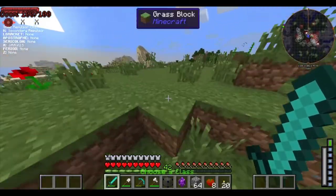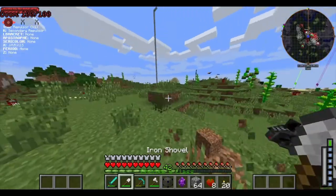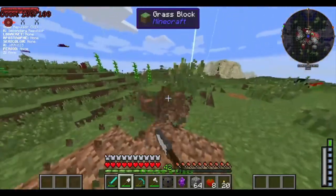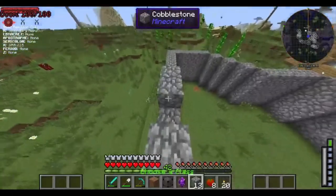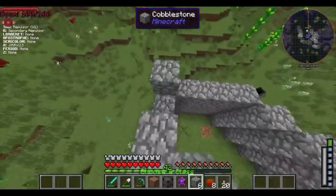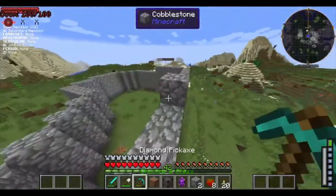Alright, so first we gotta pick out a flat area here. This should be fine. We are going to just build our slime farm right on top of here. And that should do it for our cobblestone — this is high enough. There's no way the slime can get any higher than this, so this should be perfectly fine.